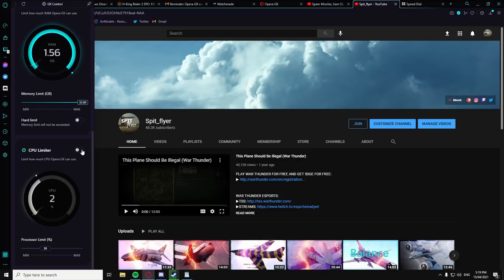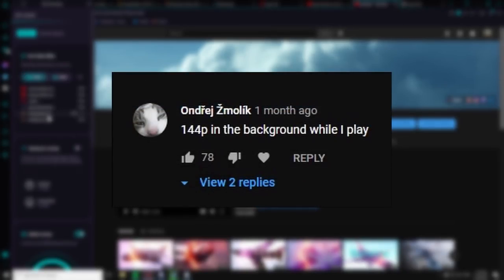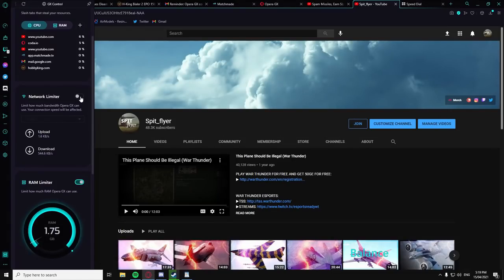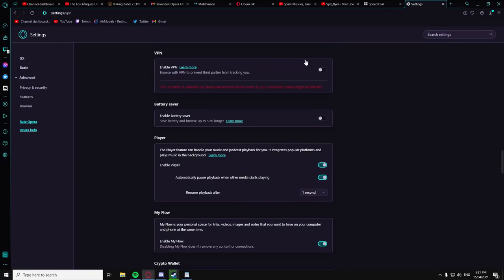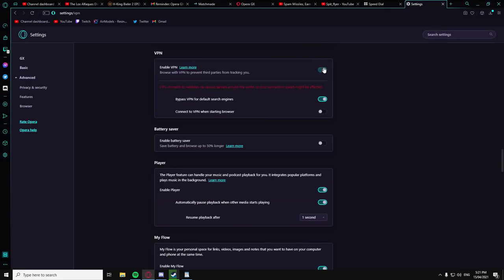I recently polled the community asking what resolution they watch my videos at, and the most common response was something along the lines of less than 1080p because their internet sucks. Opera GX actually has a feature to specifically help people with low internet speeds. It comes with the ability to limit its bandwidth usage, giving you a better experience while multitasking. Opera GX also comes with a hot tabs killer, can force pages to display in dark mode only, easy popouts for social media, and comes with a free rudimentary VPN.